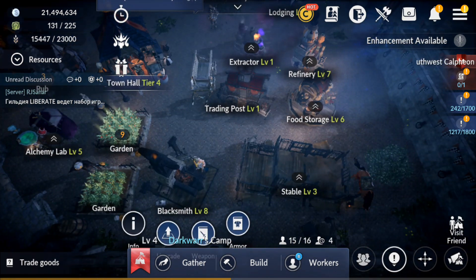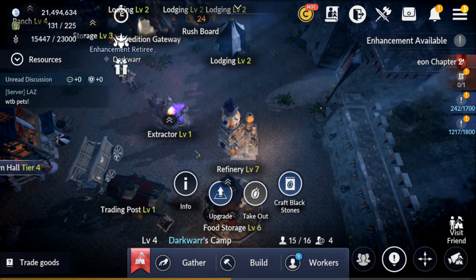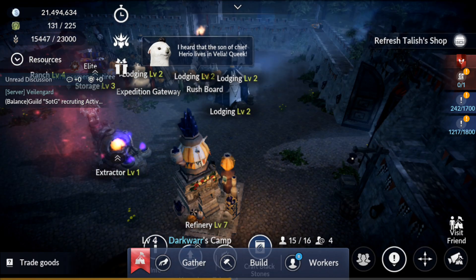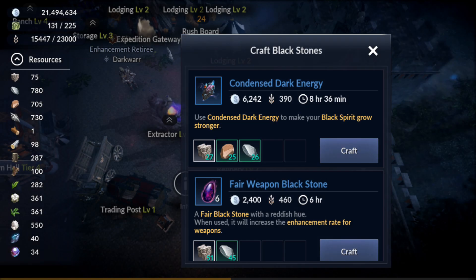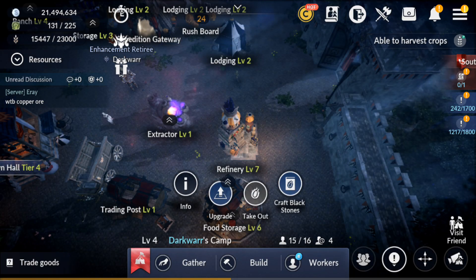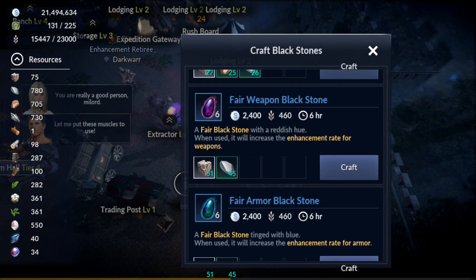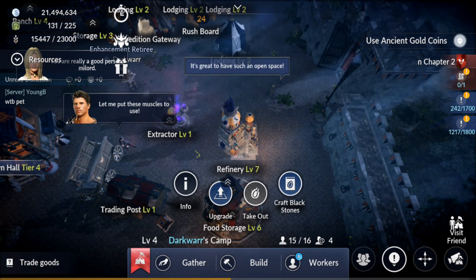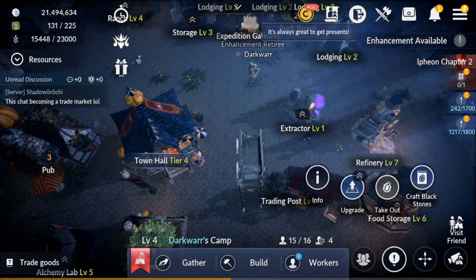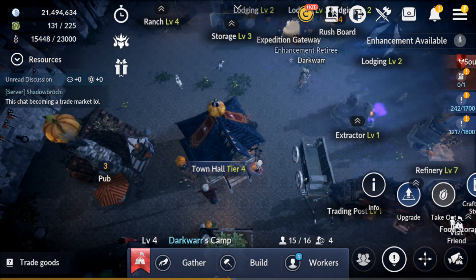Another important building is the Refinery. Every day it produces black stones, and depending on the refinery's level you can get higher tiers and more of them. Remember to check and collect every few hours. You can also craft condensed dark energy here to level up your spirit, as well as craft black stones directly. At higher refinement tiers you can produce even better quality items.